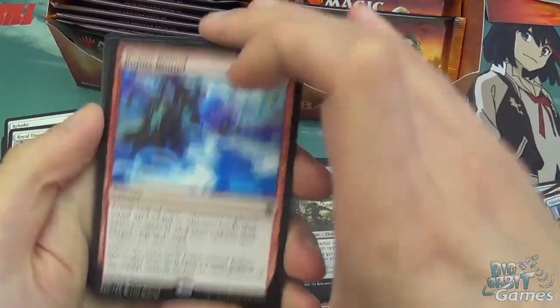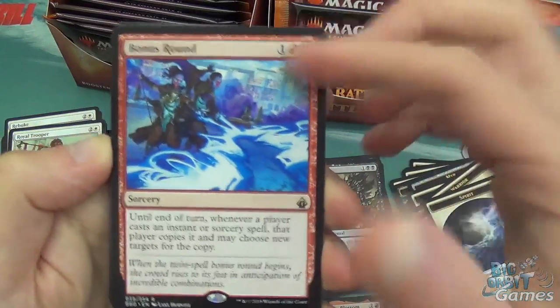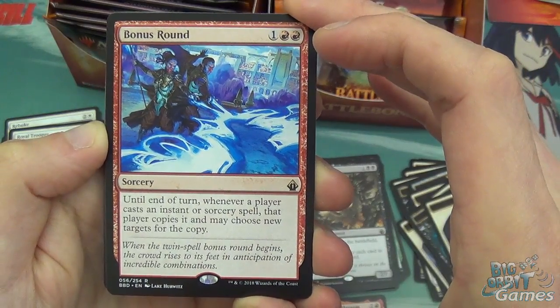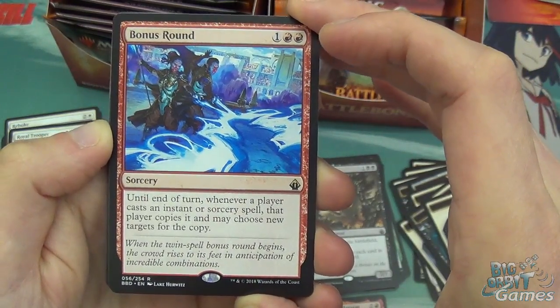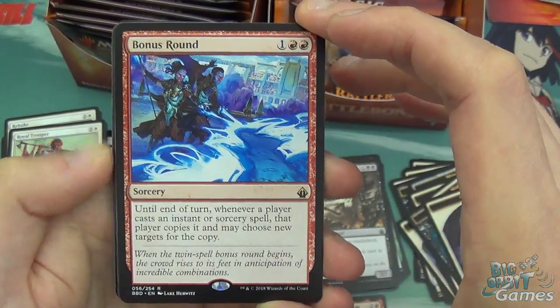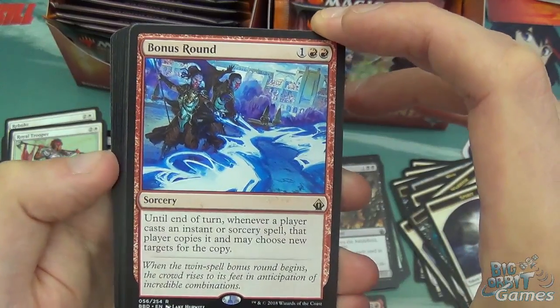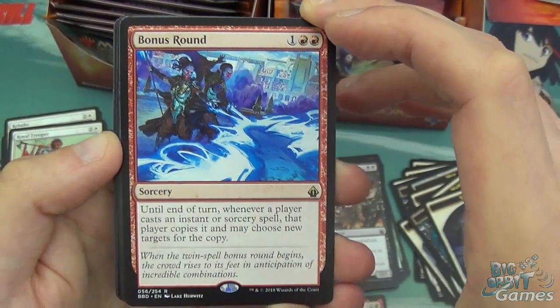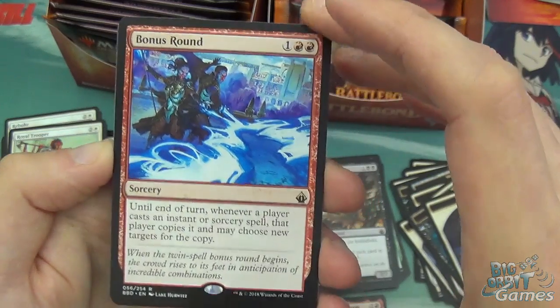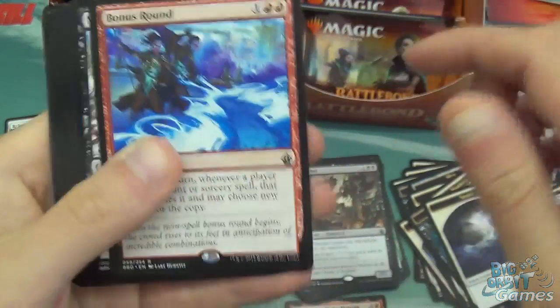Spirits, Forest, and Bonus Round — three mana sorcery. Until end of turn, whenever a player casts an instant or sorcery spell, that player copies it and may choose new targets for the copy. That is pretty awesome — not necessarily power-level wise, but it's going to create some hilarious games, which is what Commander and Two-Headed Giant is all about.